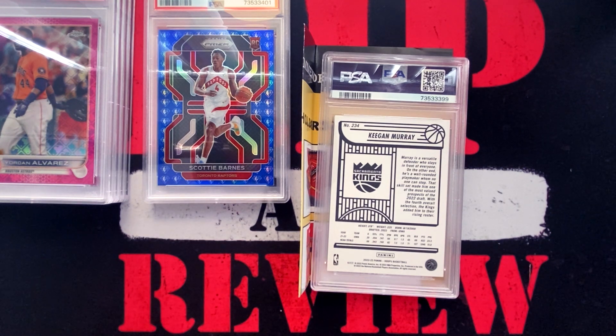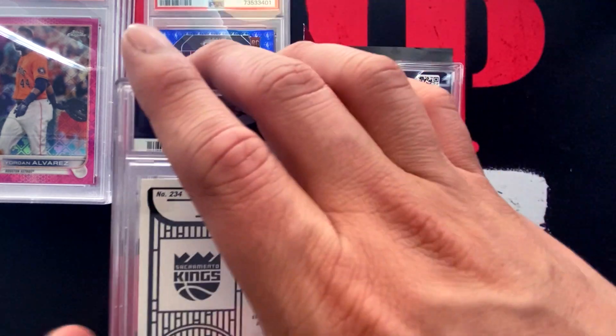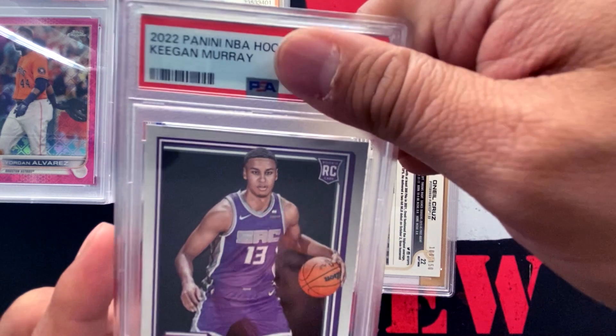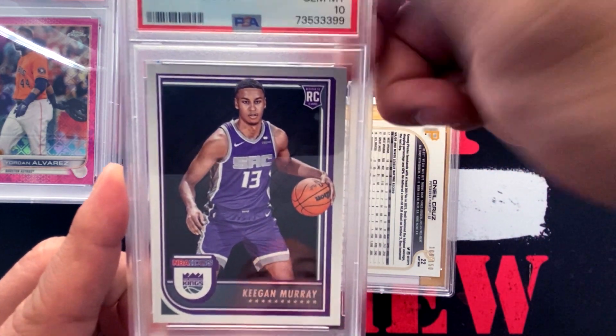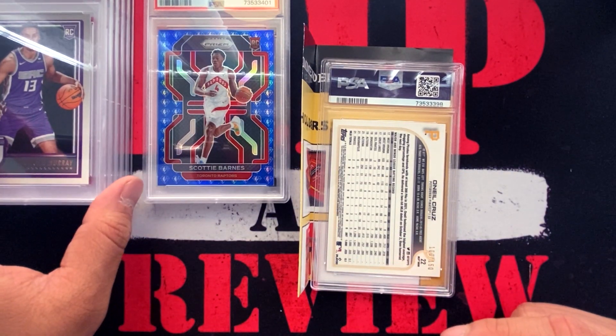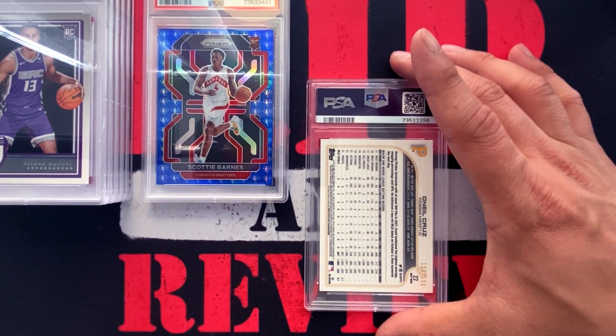This one is Keegan Murray from 2023 NBA Hoops, from my Sacramento Kings. He broke the rookie all-time record for three-pointers made in a rookie season. This one is just a base card for my PC, but if we can mint this one to a 10 I'll be extremely happy. Keegan Murray Panini NBA Hoops — gem mint 10! So we have five mint 10s, a nine, and an eight.